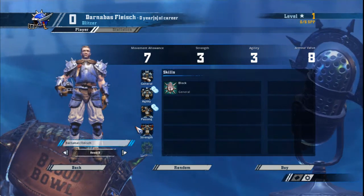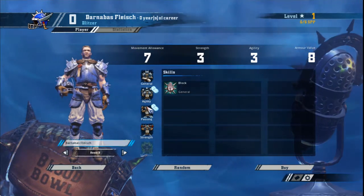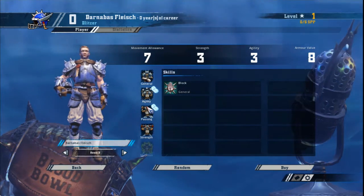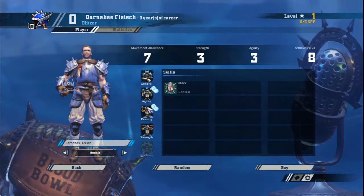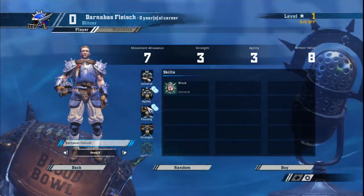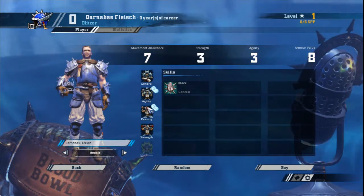Because your team has players better suited to carrying the ball, Blitzers are likely to gain skills slower, so don't be afraid to give them the ball so they can get a few touchdowns. For your first skill, you want to take Guard. It's essential to any human play as it helps compensate for only being strength 3. Get it on your Blitzers and get it as fast as you can.